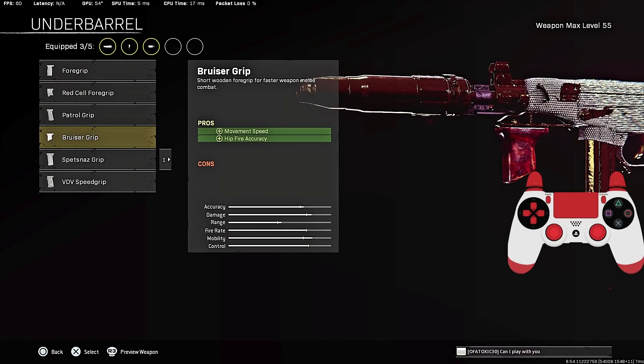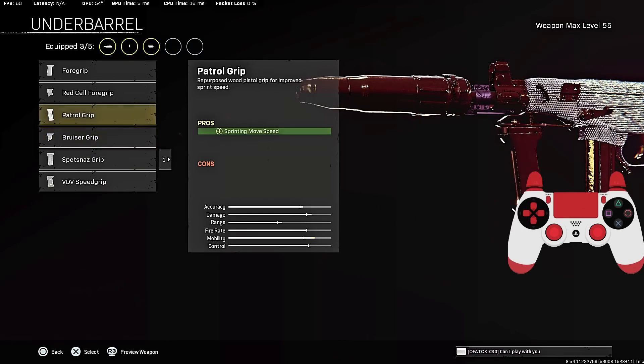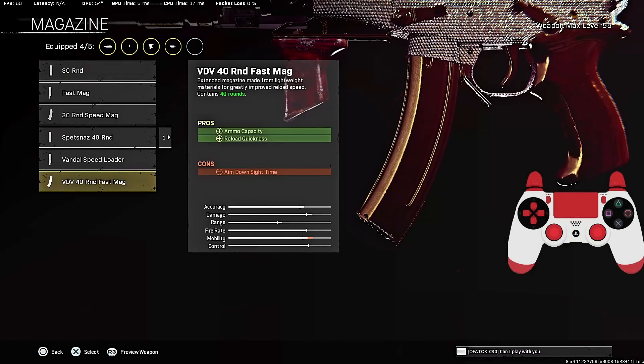You can see the Bruiser Grip stacks with the Target Designator — they both give you hip-fire. Hip-fire accuracy is one of, if not the most important stat in the entire game, so it definitely makes sense to go with the Bruiser Grip.